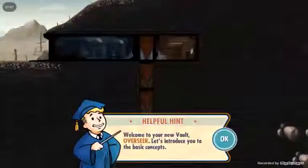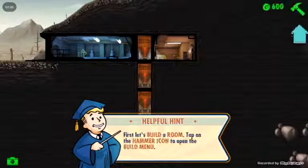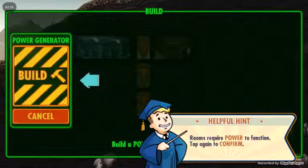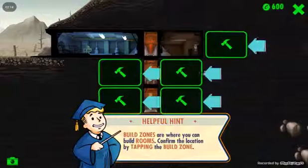Welcome to your new vault, overseer — let us introduce you to the basic concepts. First, let's build a room. Power generator — let's build a power generator to produce power. Tap on the power room, hit build. Let's put it here.